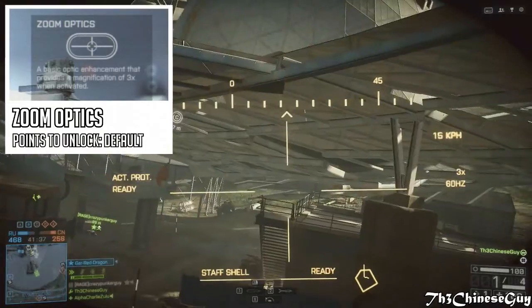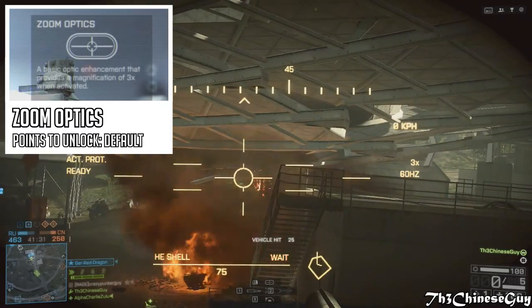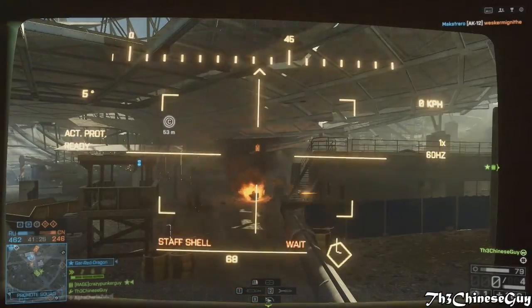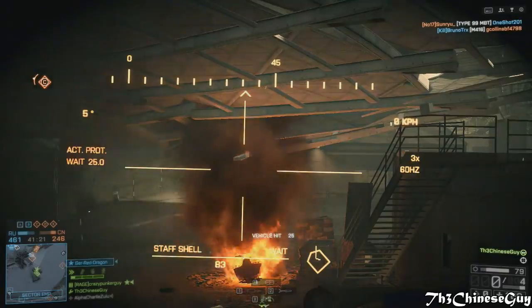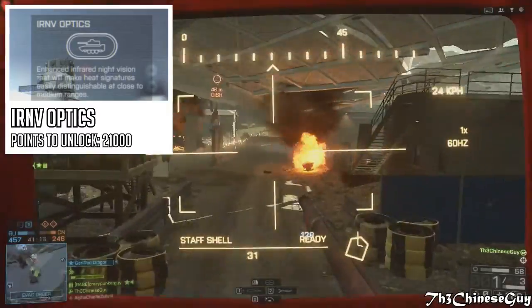The next category of unlocks is the optics section. We first have zoom optics, which is the default unlock for that section. It is a basic optic enhancement that provides 3x magnification when activated, and it really helps you shoot at long ranges with the tank. Then we have the IR and V optics, unlocked at 21,000 points.